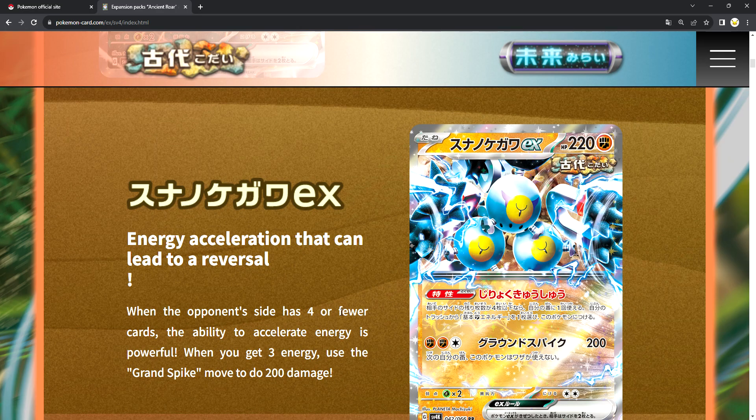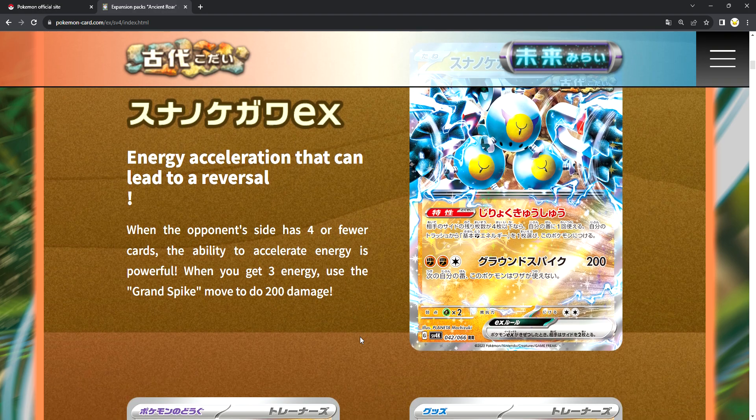Next, Sandy Shocks EX. Energy acceleration that can lead to reversal. When the opponent's side has 4 or fewer cards, the ability to accelerate energy is powerful. When you get 3 energy, use Grand Spike to do 200 damage.